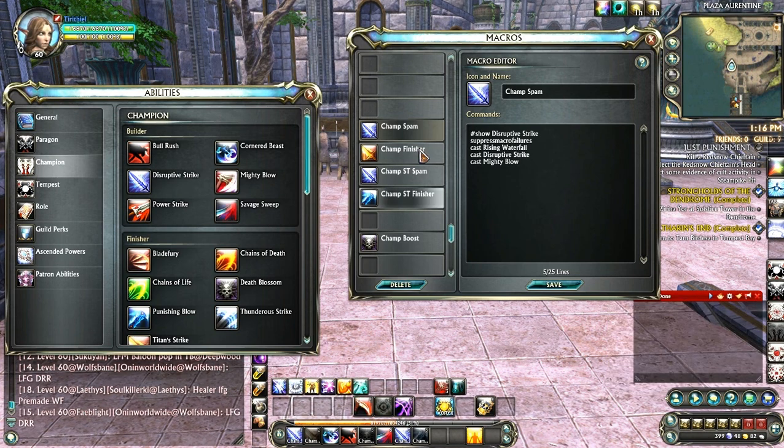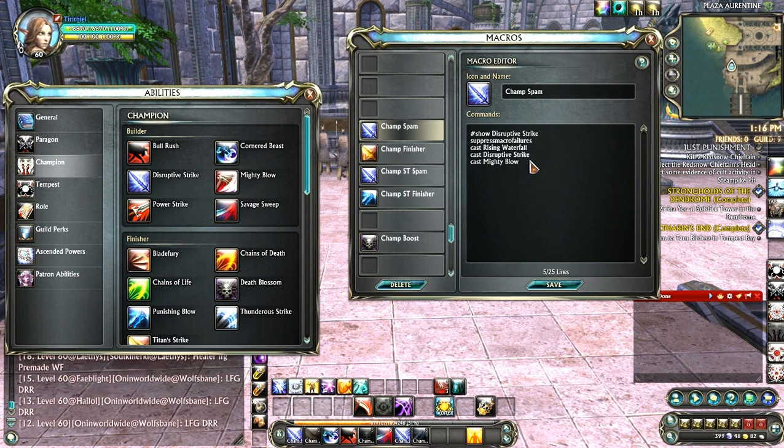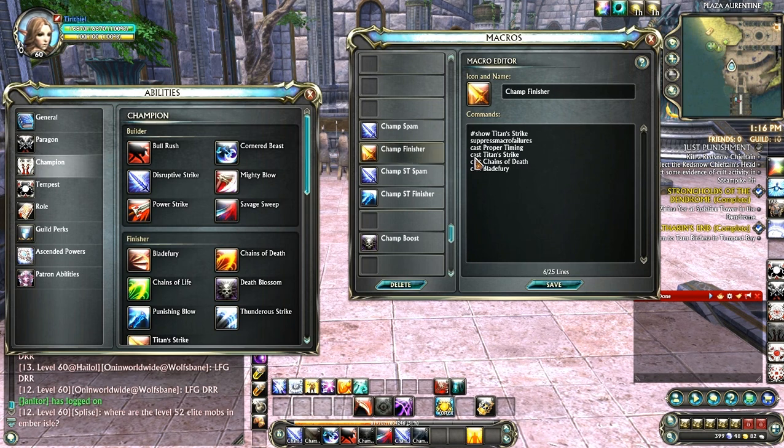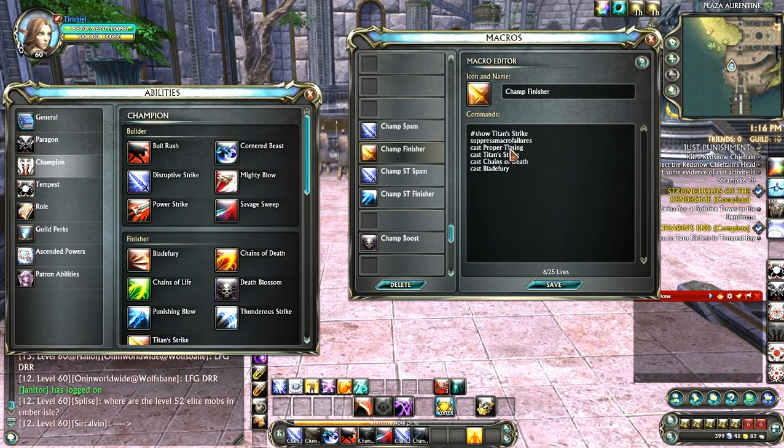Your spam macro is on button number one. It includes: show Disruptive Strike, suppress macro failures, cast Rising Waterfall, cast Disruptive Strike, and cast Mighty Blow. You'll notice some Paragon abilities in here like Rising Waterfall — you might as well add it in because every other ability you use, you get a free attack that builds attack points, and every other time you use it you trigger your follow-up attack for a slight damage increase from the Paragon tree.